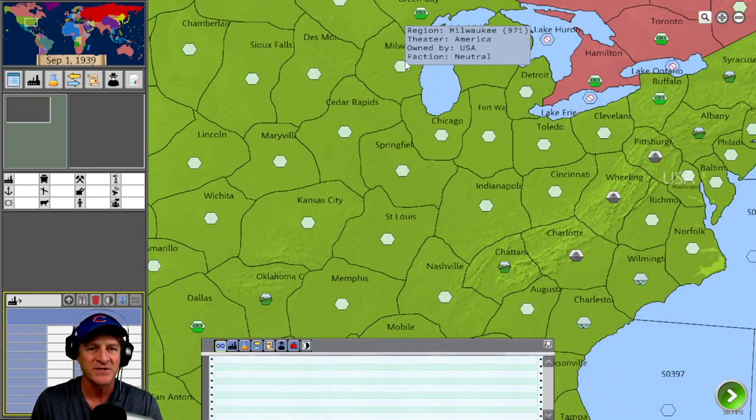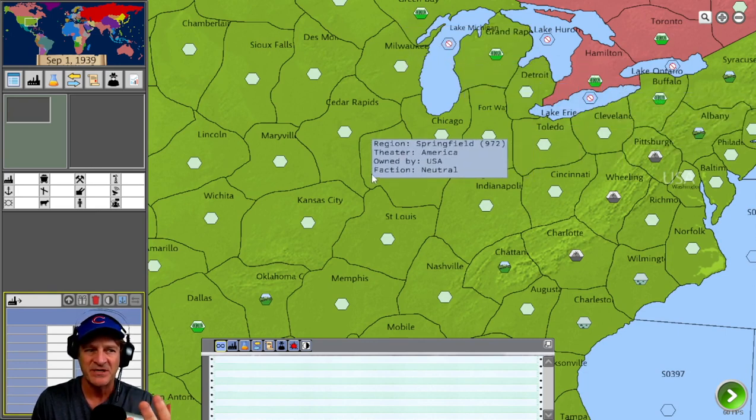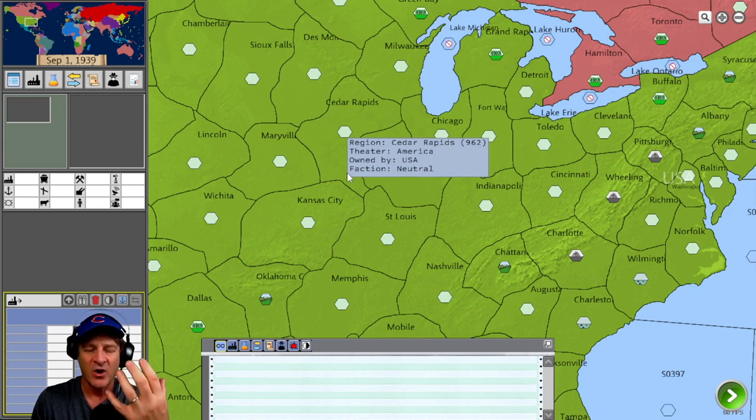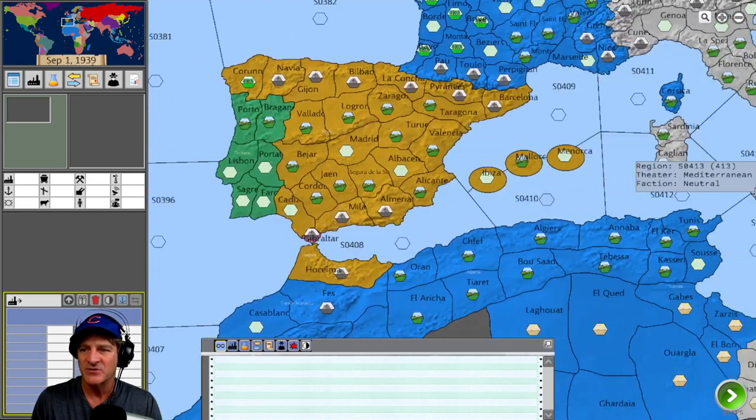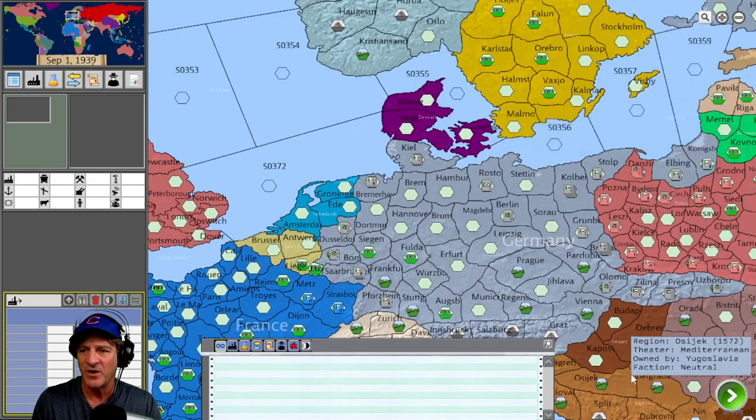We're in Mexico and the United States now. On a bigger resolution, this is much more visible as to which land masses these are. I'm playing at 1360 by 768 to allow you to see the text on video, but on your screen at a larger resolution, you'll get a much wider view of the map. Let's get back to Europe.